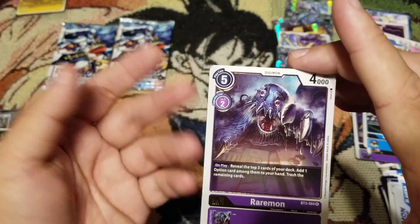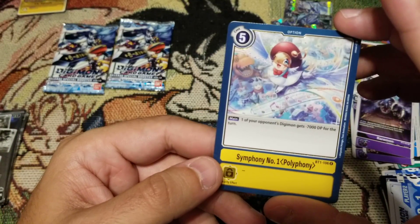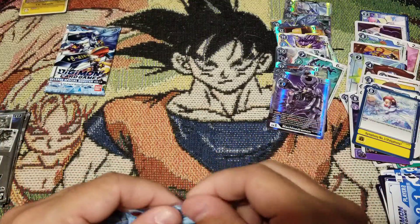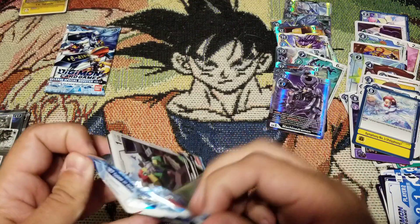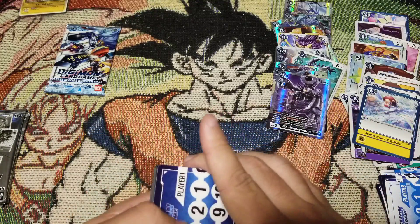We got Raremon again - purple box. Symphony Number One Polyphony - 'One of your opponent's points' - not a bad card for yellow. All right, so we're at the end of this box and I could not have asked for a better box - and we haven't even opened the dash packs yet!